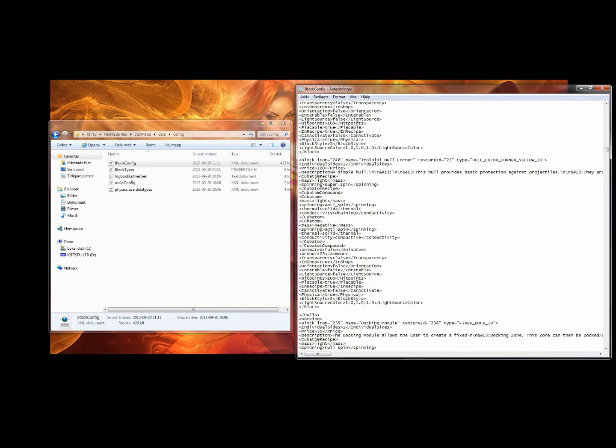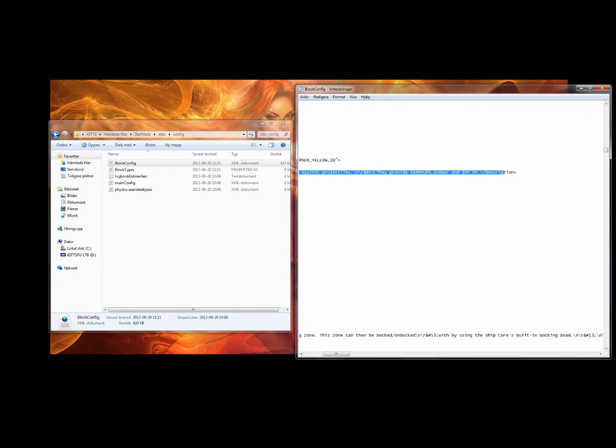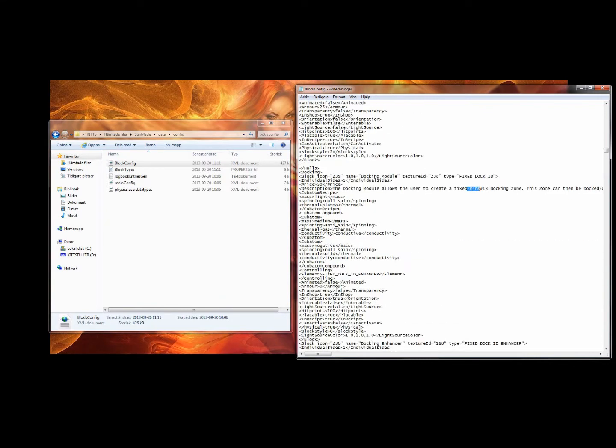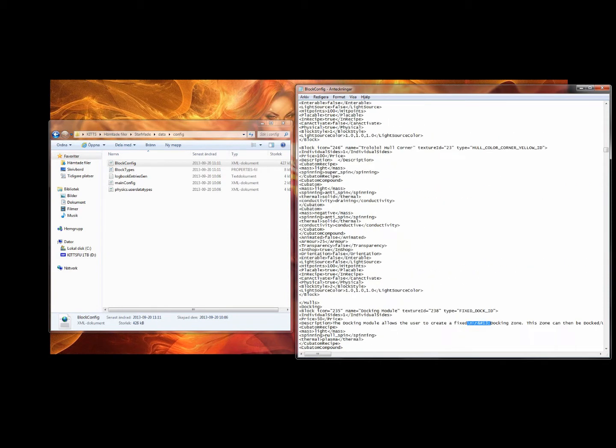Then we're gonna change the description. We can start with removing all the current. Then you go down to another block and copy this little bit. Description works like this — you can type anything here. Then if you wanna go down one row in the game, type that which we just copied. If you wanna go down two rows, you paste it again, and if you wanna go down one row again, you paste it again.